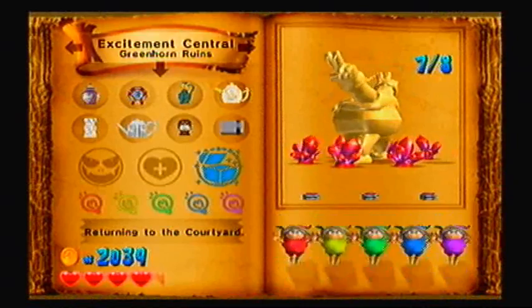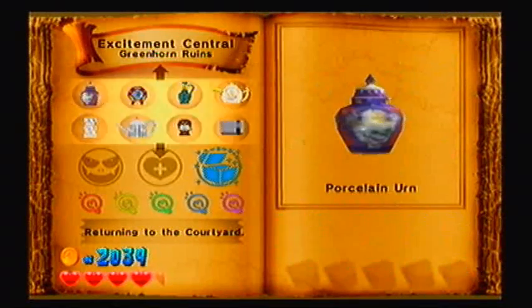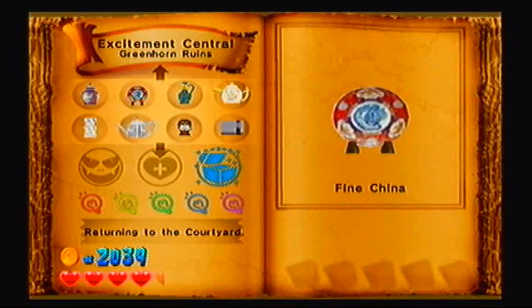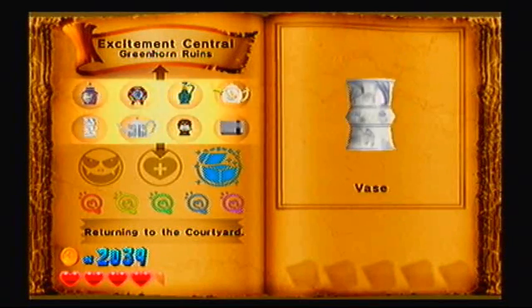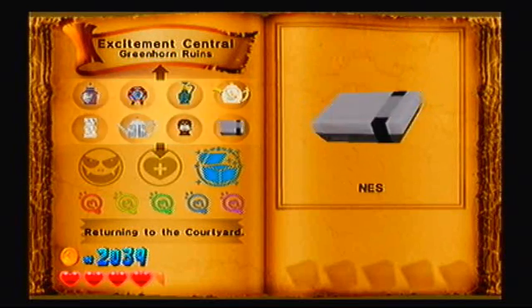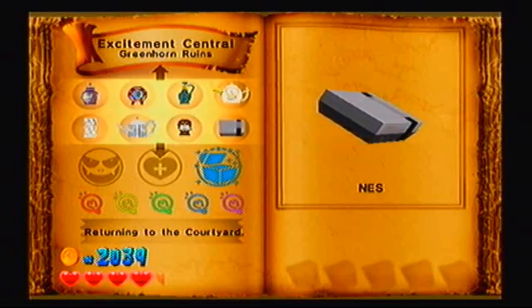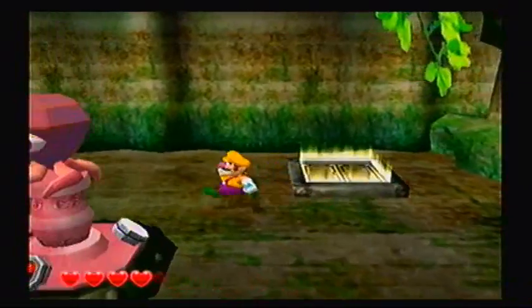It seems like in every second level of a certain world, you'll actually get a collectible. The treasures include: Porcelain Urn, Fine China, Ceramic Vase, Teapot, the Vase, Precious Pot, Lucky Figurine, and an actual NES. Isn't that a nice easter egg, or what?